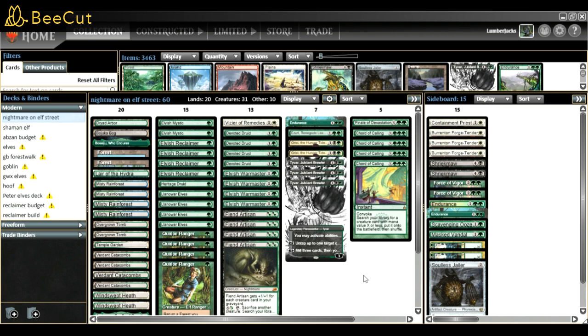I still have Warmaster and Devoted as usual. I have two Grist again - we can tutor for the card, it's a removal piece and something hard to get rid of. I play three Tyvar and I might go up to four. Tyvar was made for Devoted Druid - the card is amazing.